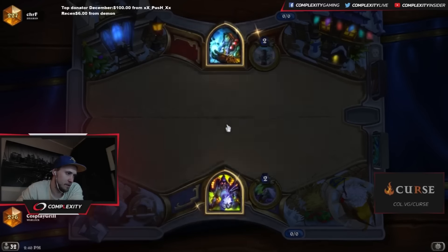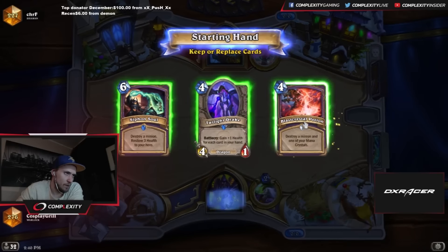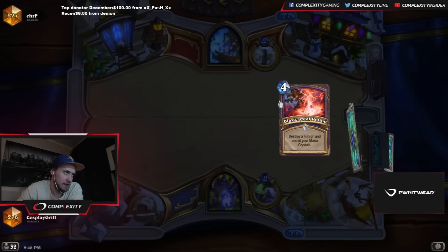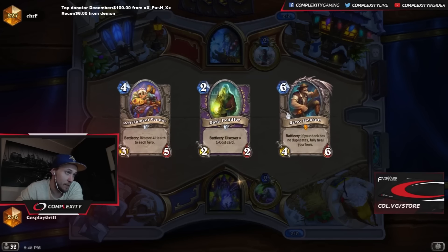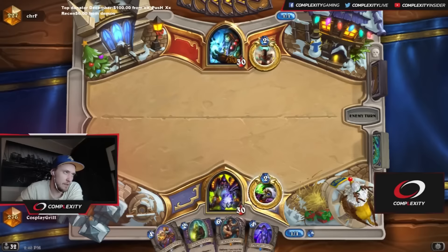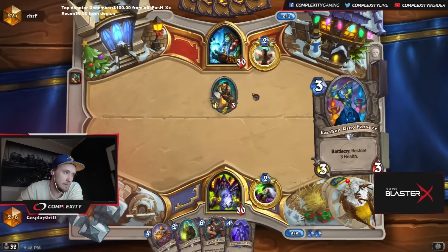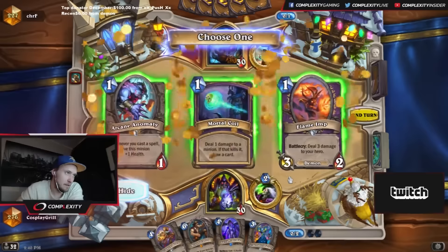Alright, Shaman — they're very often very aggressive, so we want to find early game. This card can be good against the 7-7, but I don't think I can justify keeping it when I don't have any early game in hand. He kept a lot of cards which makes me nervous. Reno is obviously really good and Peddler is also really good. So the first thing we're going to try to do here is identify what kind of Shaman it is — is it mid-range or is it the more aggressive variant?